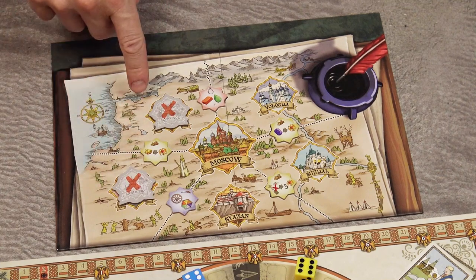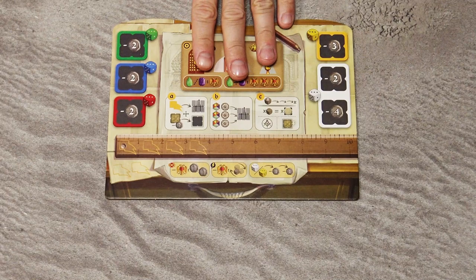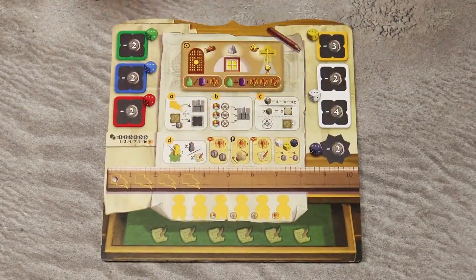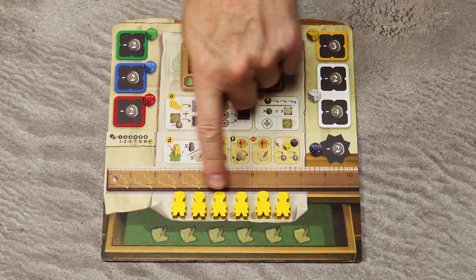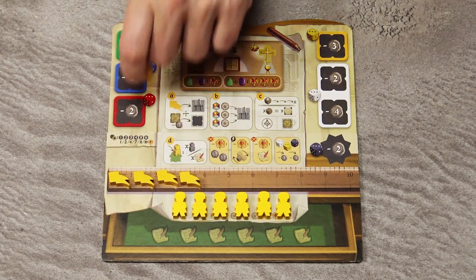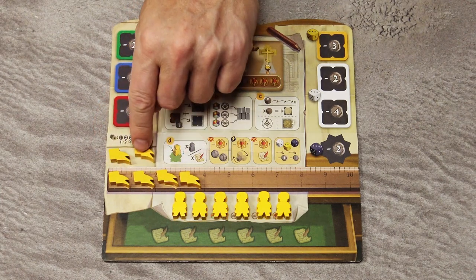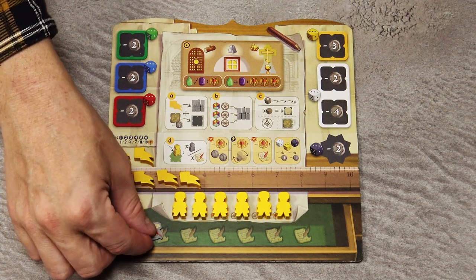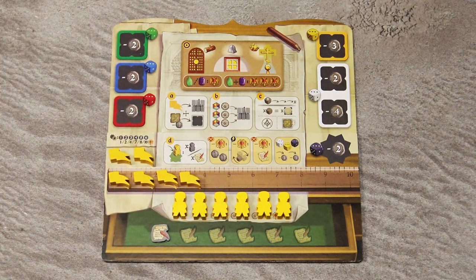These regions are then not available in the game. Then each player takes one standard player board and one extension of the same color. Take the 6 contractors — when playing with the basic side of the player board, place 4 banners on these spaces and the remaining 2 banners in this area of the extension board. Each player also receives one permit, and that's the end of the setup.